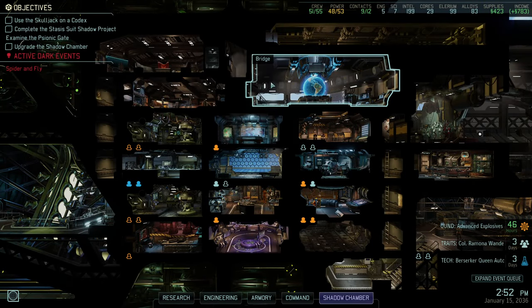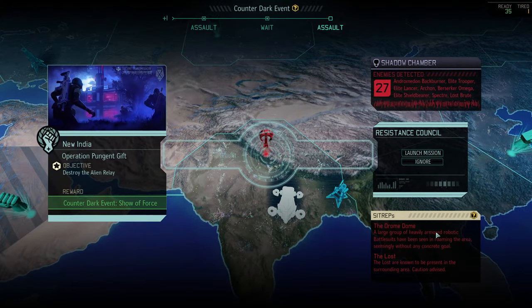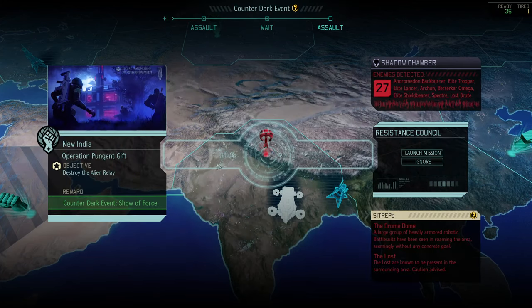Hey everyone, and welcome back to some more XCOM 2 with Covert Infiltration. We have a mission to destroy the alien relay with the Dromedome C-Trap, which might be one of the few C-Traps that's a bigger pain in the ass than the Mutant Brigade. It's going to be interesting. And there's even a Berserker Omega in here. I definitely need to do this, though, because I want to counter Show of Force.